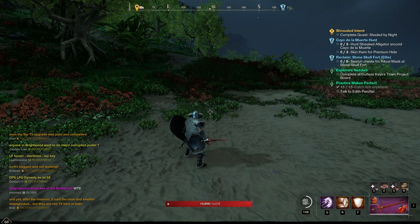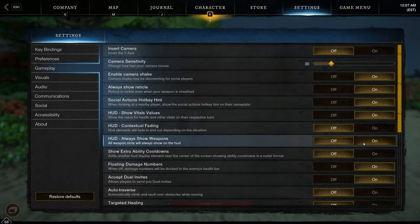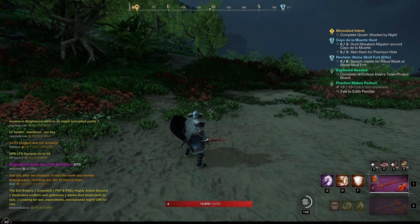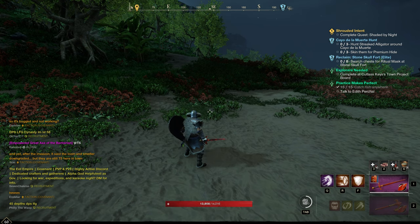If you want to be able to see your primary and secondary weapon cooldowns all the time, go to your gameplay settings and turn on Always Show Weapons. That way you'll be able to see both your weapon cooldowns regardless of whether you have them sheathed, in combat, or out of combat. I highly recommend you turn this setting on.